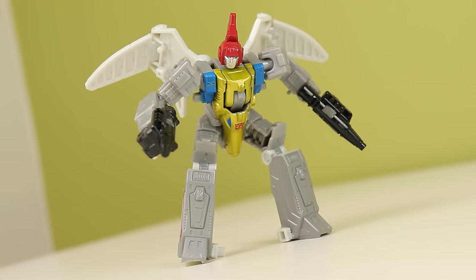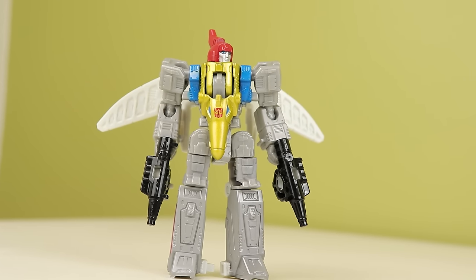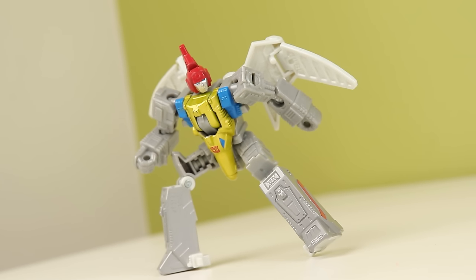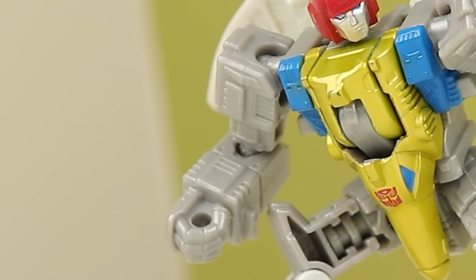Swoop is kind of basic — he transforms with arms to the side, legs at the top, but he was so hard to find. My buddy Weebot the robot had to sell me his because I couldn't find it at all. As a robot, Swoop looks... Swoop? I don't know why I said it like that. Swoop looks proportional. I kind of wish he had the red torso instead of the blue one, because in the combine mode the blue just sticks out — he's the only blue component. This is also the introduction of elbows into the core Dinobots, and then they immediately went away with Scar.